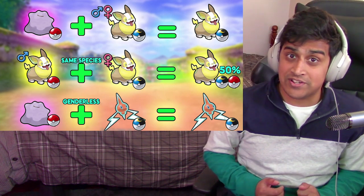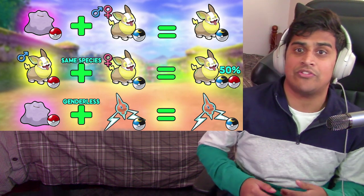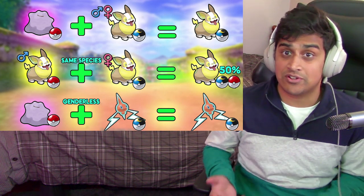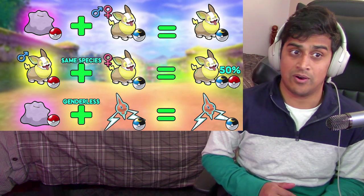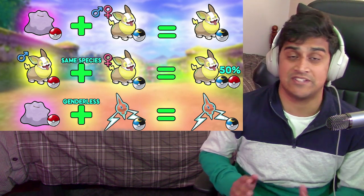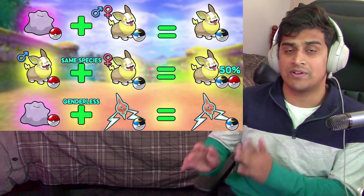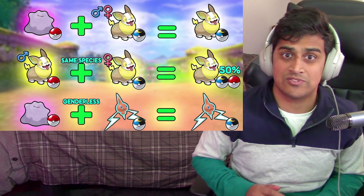Third example: you take a Ditto and you breed it with a genderless Pokémon. For example, Rotom — Rotom is a genderless Pokémon — you're going to get the genderless Pokémon's Pokéball. Ditto's Pokéball is not even a priority; when you're breeding, Ditto's Pokéball is always going to be ignored. So no matter what you catch your Ditto in, that Pokéball will not pass on, so don't make that mistake.